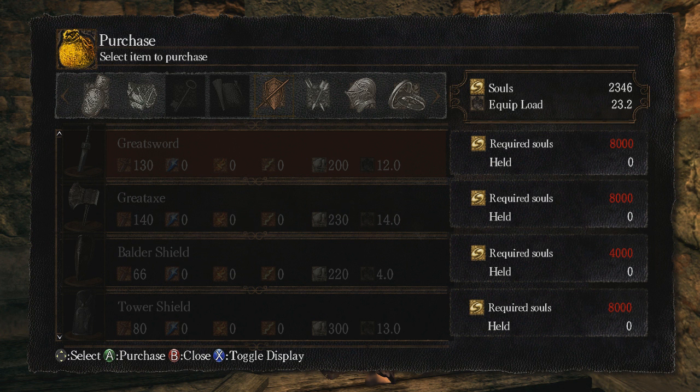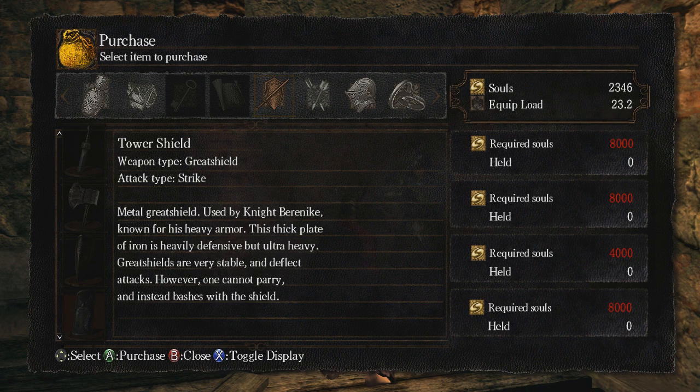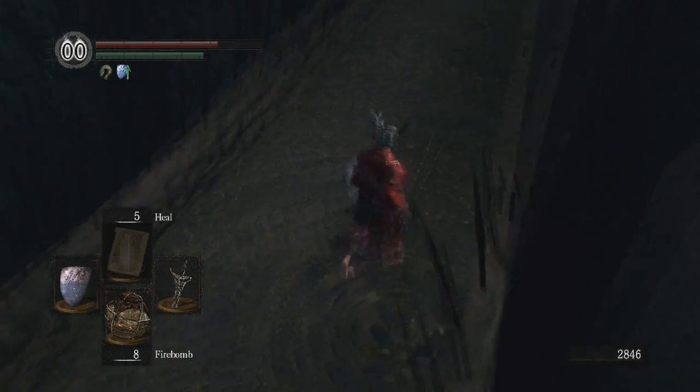He also has a meager selection of weapons — interesting weapons indeed. Finally, the tower shield: a metal great shield used by Knight Baronike, known for his heavy armor. This thick plate of iron is heavily defensive but ultra heavy. Great shields are very stable and deflect attacks; however, one cannot parry and instead bashes with the shield.